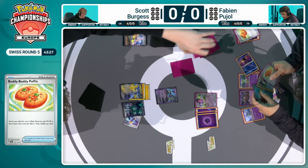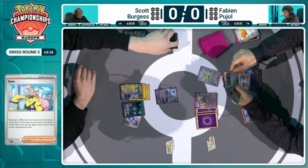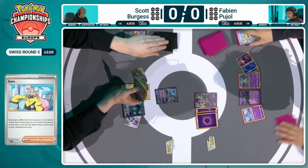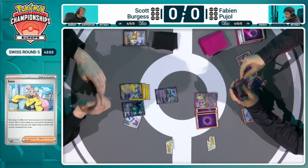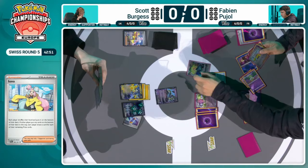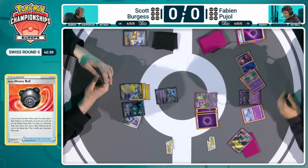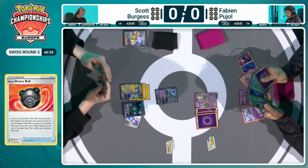This is the challenge when you don't get that Miraidon attack off at the start — you don't have that single prizer you can just keep accelerating with. So Scott is now just trying to slowly power up the Iron Hands and maybe get a knockout on something smaller than the Gardevoir EX. But that's asking quite a lot with no knockouts being taken by Fabian, meaning the counter catchers aren't live. That Gardevoir on 250 HP could theoretically be within range of Arm Press with some additional damage modifiers.